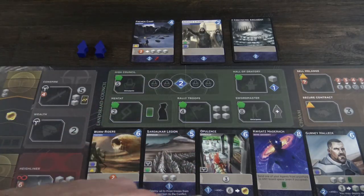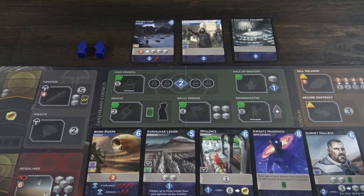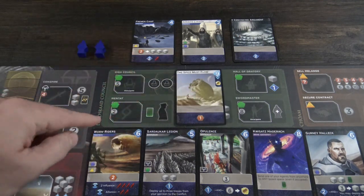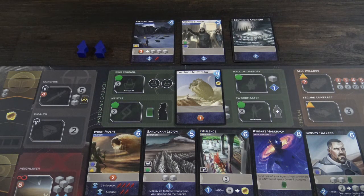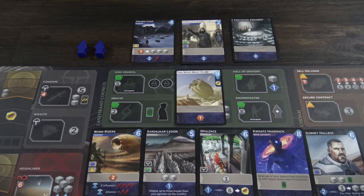Opulence is great — you can essentially spend Solari for victory points. I like the Worm Rider cards, the Sardaukar Legions, and things like Gurney Halleck. You're gaining a lot of stuff in the deck so that when you do your agent placement and your reveal, you're going to get a lot of stuff. Finally, I want to throw in the Spice Must Flow cards. These cost nine, but if you're loading your deck to generate tons of persuasion, you can buy anywhere from one to three of these over the course of the game, netting you one to three victory points since you get that victory point when you first purchase the card. This is a great way to supplement your victory point income. Since all of your cards are going to be so effective, you're going to be making some big moves every turn. I highly recommend trying this strategy — it's very effective and very fun.